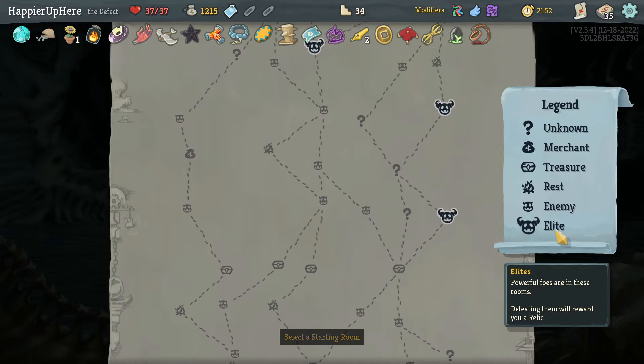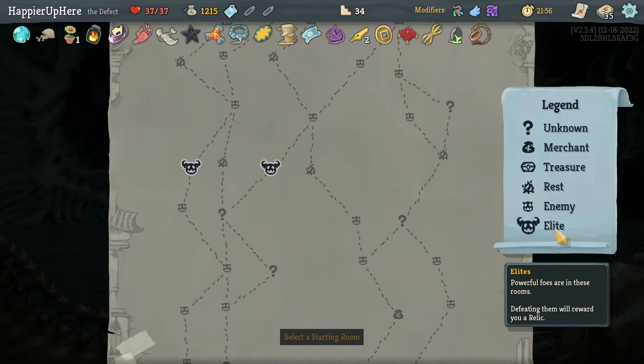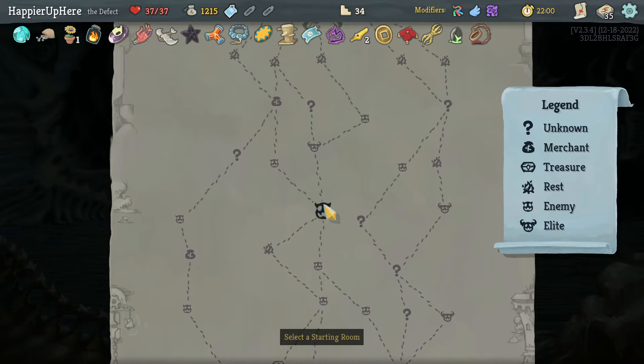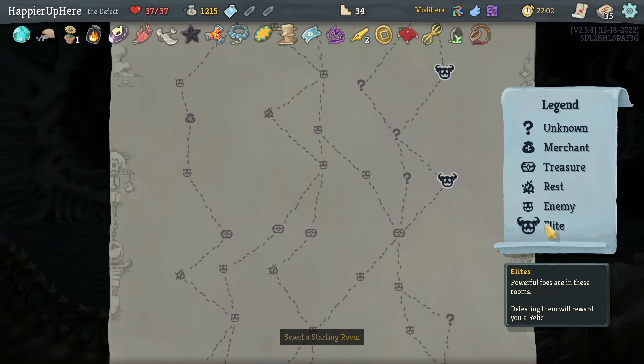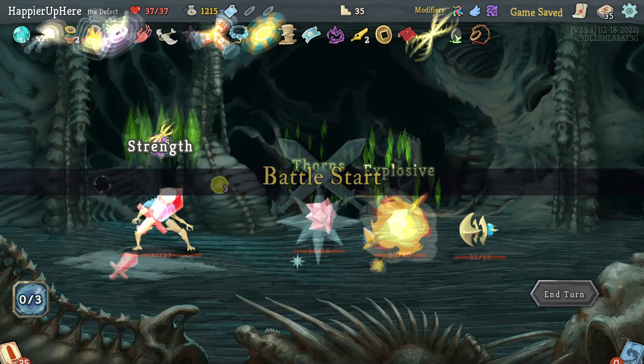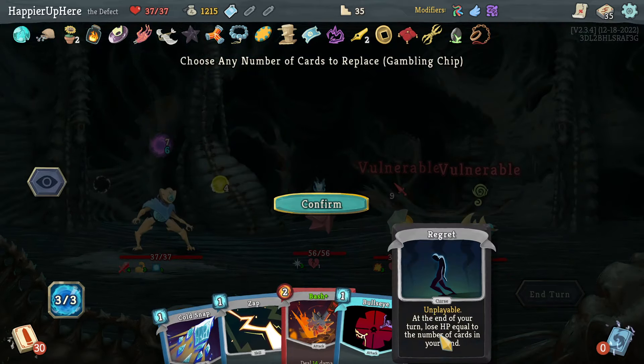I can hit four of the five elites. I forgot to count question mark rooms but I still need three curses. There is a shop here — that would allow me to skip a question mark room. Let's do question mark rooms first and then use the shop. I have plenty of gold. I should be fine with I Like Shiny though, so I don't think I need to buy extra relics.